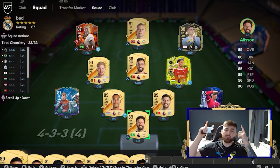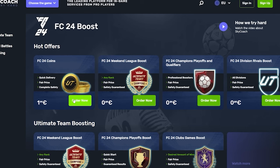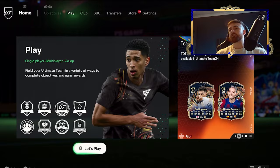If you guys are still stuck with a team like this, and everyone you play in Champs has a team like this, then you need to head over to SkyCoach in the link below. They've got the cheapest and most reliable service for FIFA coins. You can pick any amount of coins, select your console, and put in code PRORECALL for 10% off.